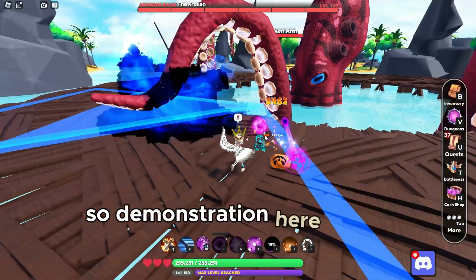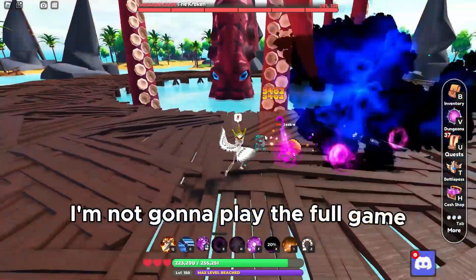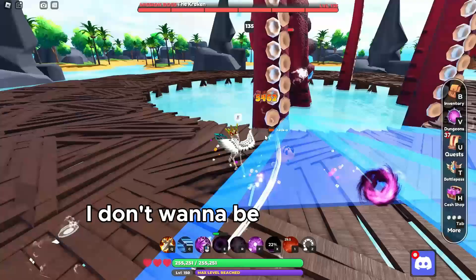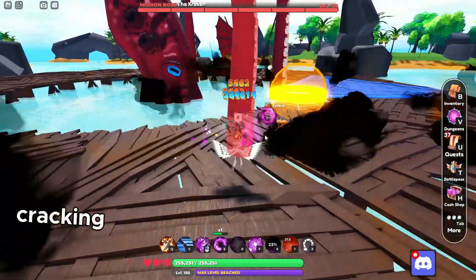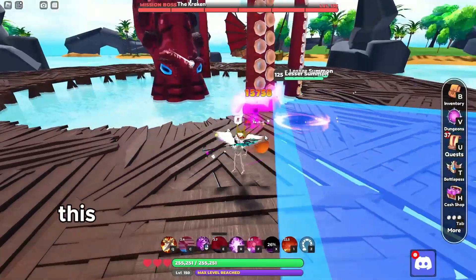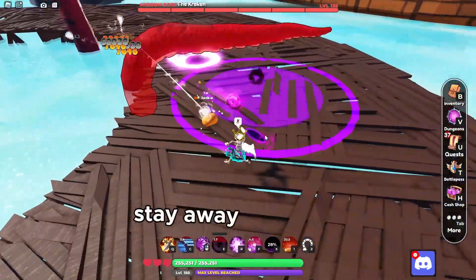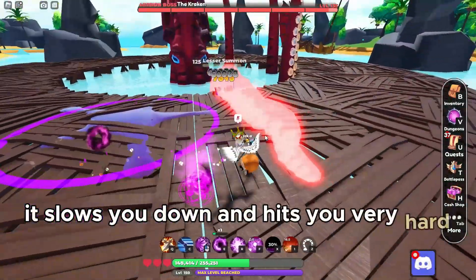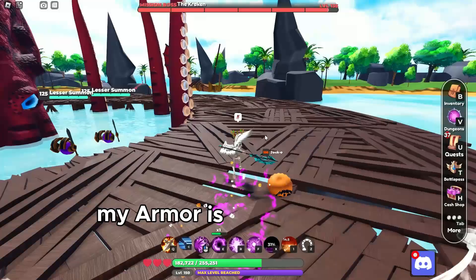Demonstration — here we go. I'm not gonna play the full game, just gonna show you guys a little bit. I don't want to give spoilers; the Kraken came out about two weeks ago. This purple stuff he shoots out — stay away from that. It slows you down and hits you very hard. My armor is very strong, so it's manageable.